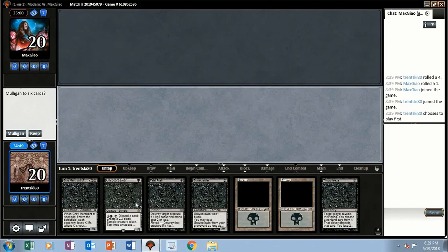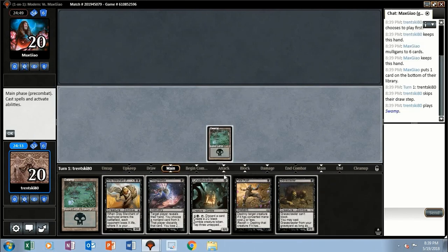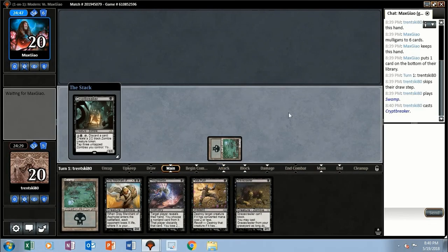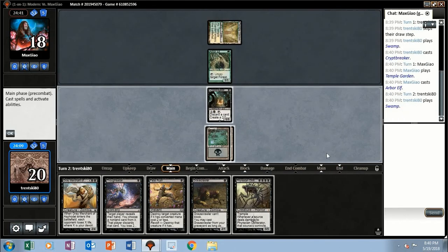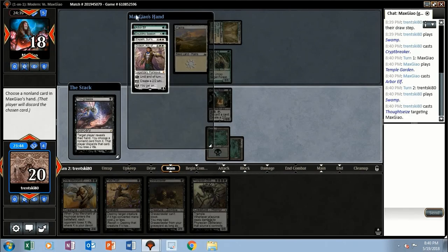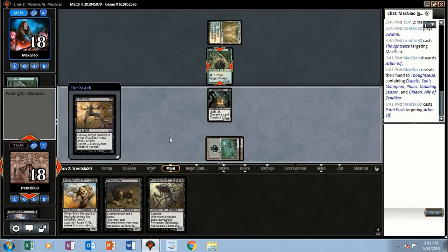Mono black zombie devotion in Modern, we won the die roll. Multiple one-drops, two lands — this looks pretty good. I'm going to play Crypt Breaker because I might want to pitch the Gravecrawler to it at some point. Opponent shocks himself to play an Arbor Elf. Let's Thoughtseize — a Doubling Season deck, interesting. I guess I'm just going to take their Elf. We'll push down their other Elf and get him for one.